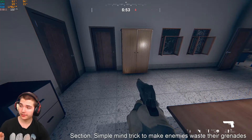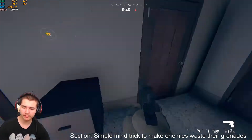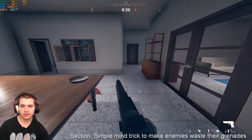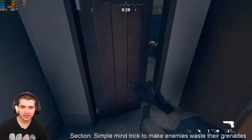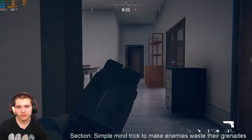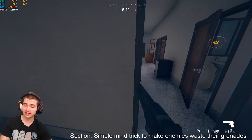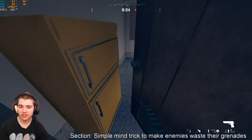One thing I like to do a lot as a defender is mental game — certain doors where I'm not planning to hide, I'll just leave propped open slightly. As an attacker, if you see the kitchen door propped open a little bit, you're going to think there's a defender in there with a tight angle on you. So what happens is they throw a grenade or a flashbang in there, and there's no one in there — they've just wasted their grenade.